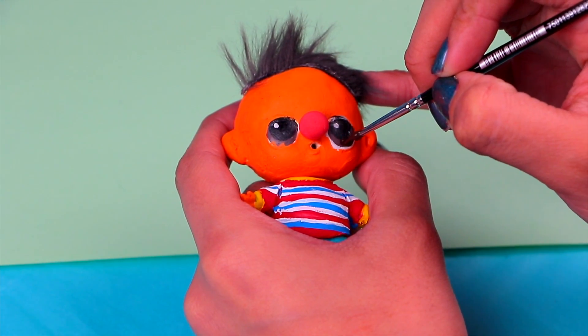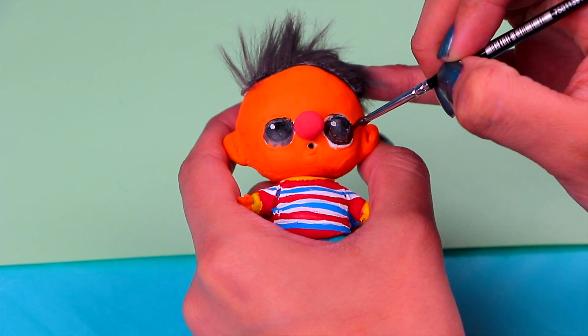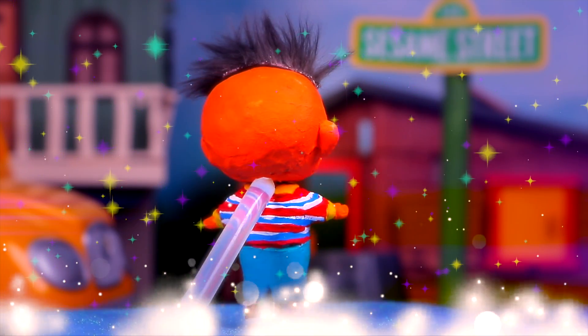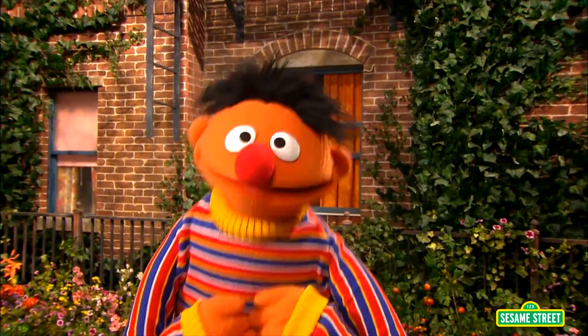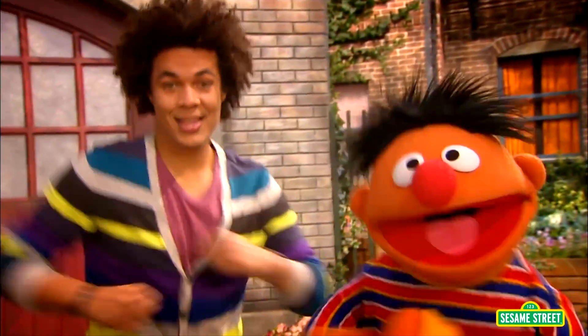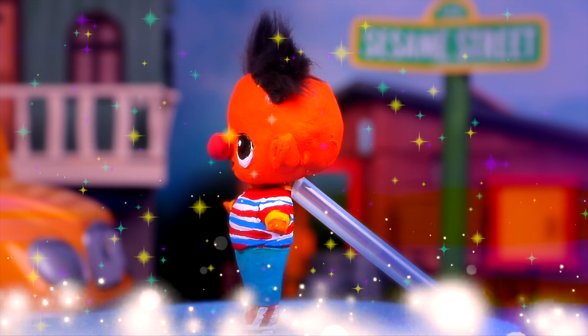For his eyes, we're gonna use some dark brown acrylic paint — use a modeling tool to apply it. He looks so colorful! And here he is, you guys — Bert's faithful companion, the guy with a passion for learning music. The one and only Ernie, as in Bert and Ernie!